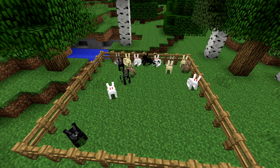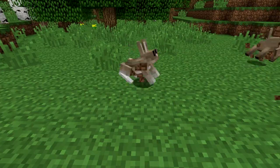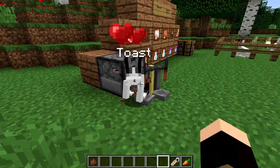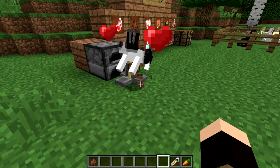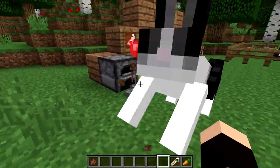It adds a total of six naturally spawning rabbits including white, black, brown, gold, black and white, and salt and pepper. There is also another rabbit which can only be seen if named Toast. Toast was a rabbit that recently died and was put in the game as a memorial for its owner XYZenTV. I'm not entirely sure if this was a Minecraft developer or just someone who happened to know Brian Holtz, who is the person who developed these rabbits.